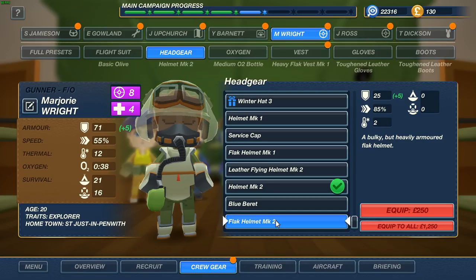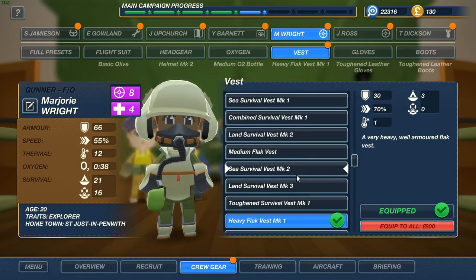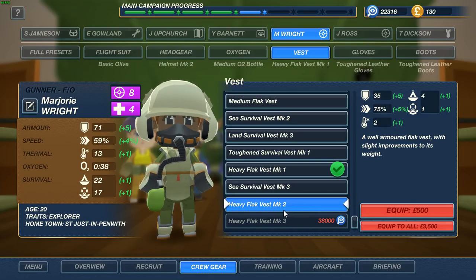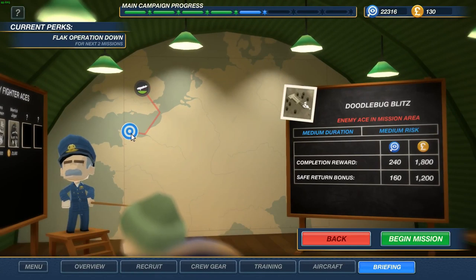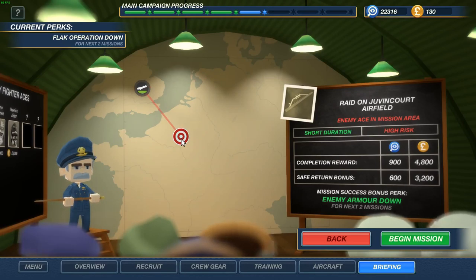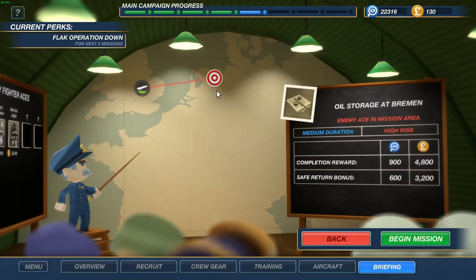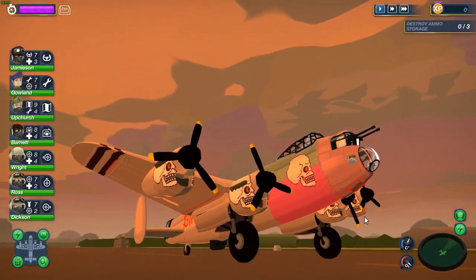A flank helmet, blue beret — there ain't much for survival. MK3, I would love to have this one on but no money for that. I still have a bit of a cold so let's do medium difficulty. Totally in Bremen, short, high risk, but no ace on it. Oh yeah, enemy ace — there is an ace. Medium high risk, and this one — let's go for this one, good money. We need to destroy three ammo dumps.